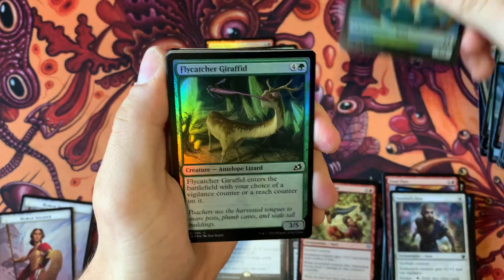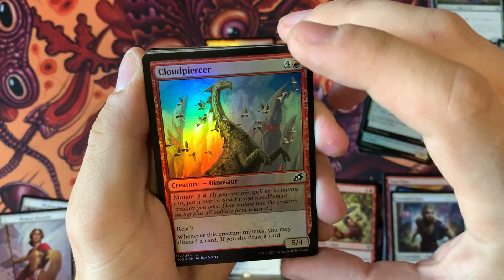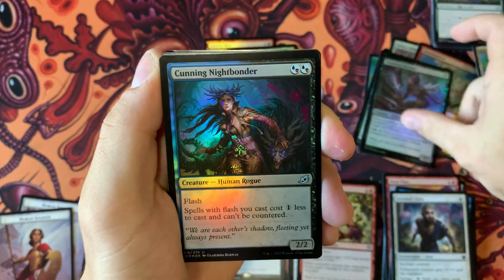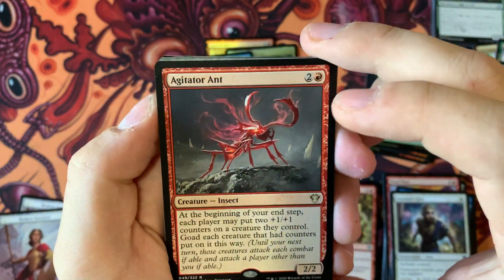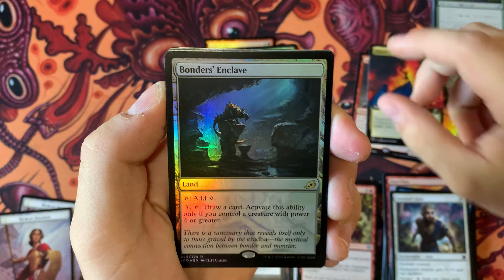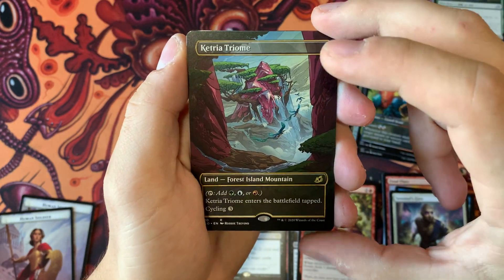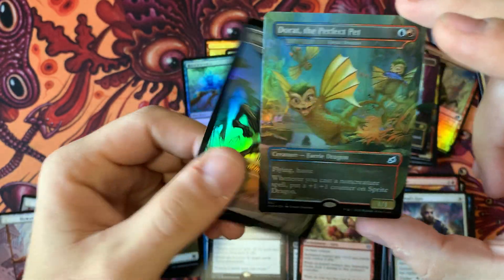Let's see what we got here: a beast, a giraffe, a flying squirrel, a nightmare squirrel, a cloud piercer, a deadeye, a mountain, an agitator ant as a commander card — I think I've pulled that before — an inspired ultimatum, and a bonder's enclave. We got a cavern whisperer, Lord Dracus, a Trium — very nice — and a Dorat, the perfect pet.